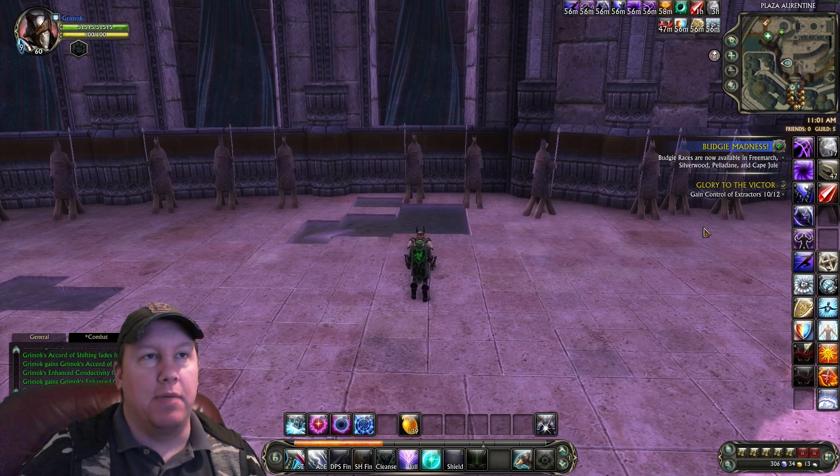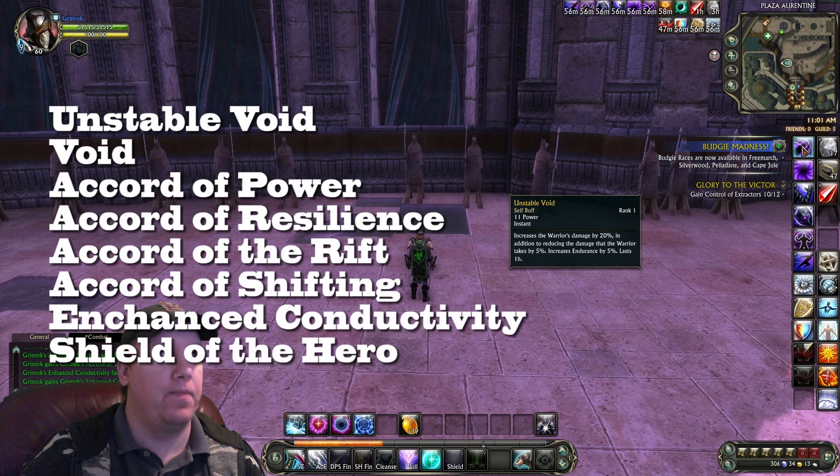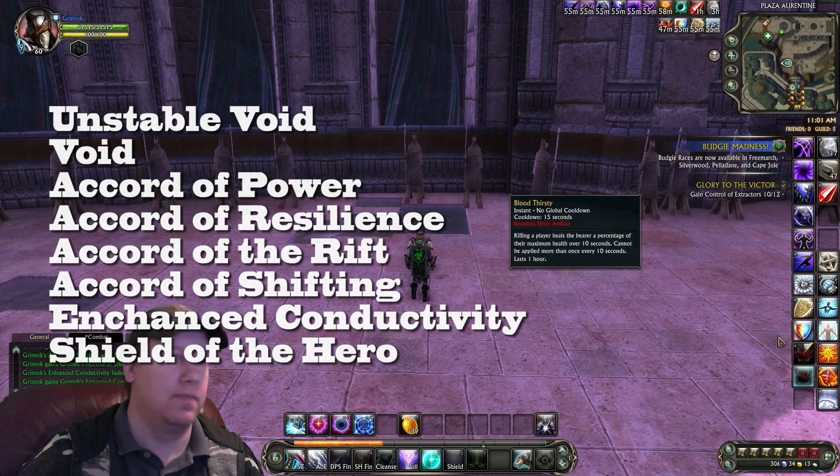Let's go into the buffs. The buffs that we use are Unstable Void, Void, Accord of Power, Accord of Resilience, Accord of the Rift, Accord of Shifting, Enhanced Conductivity, Shield of the Hero, and of course guild buffs.